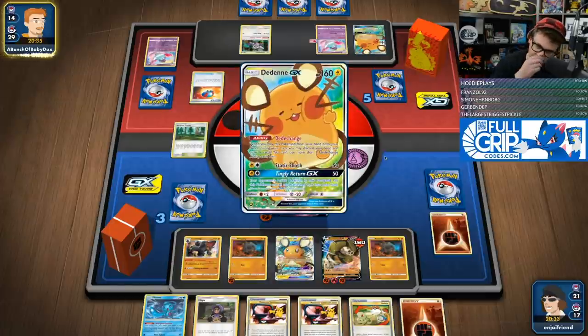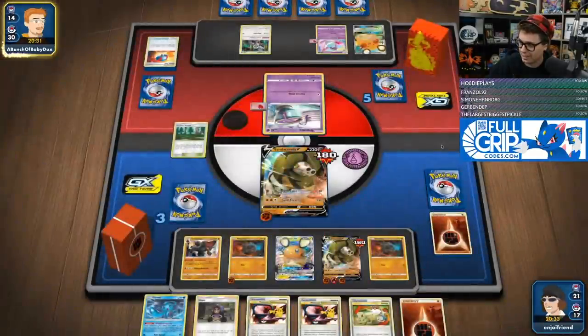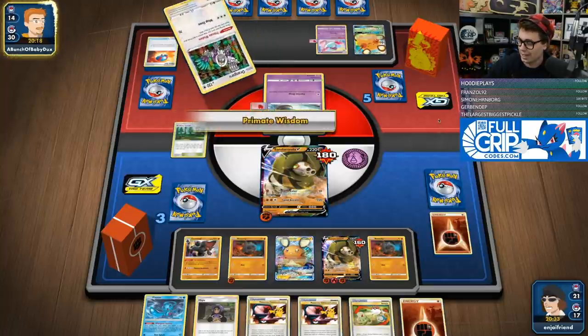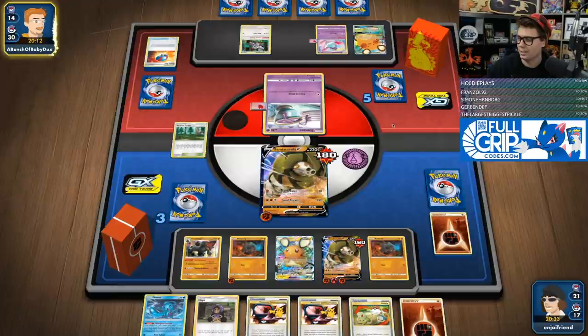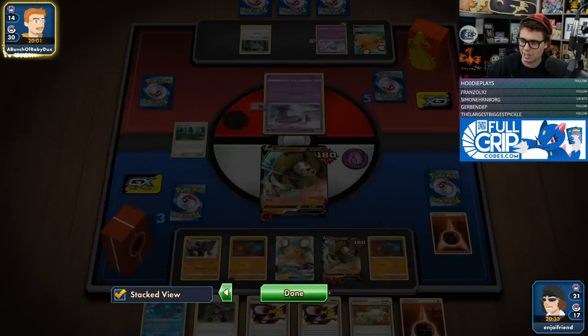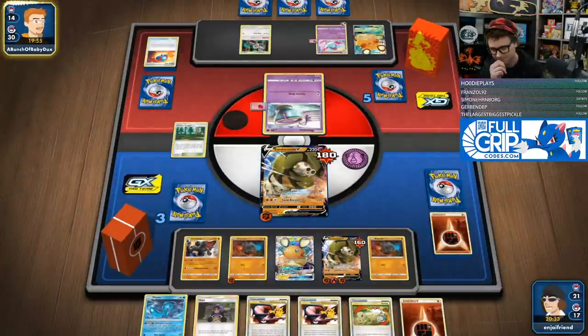I do have to find myself one of those two Boss's Orders left in the deck, but I've got a little bit of time. I can Hapu next turn, get the Boss's Orders to my hand. I've got Pokemon Communication so I can get another Sandaconda. We have just about checkmated them here. I was not expecting to be able to do that, and I don't think Mad Party typically plays any sort of Reset Stamp, so we should just be square.